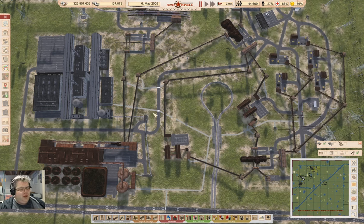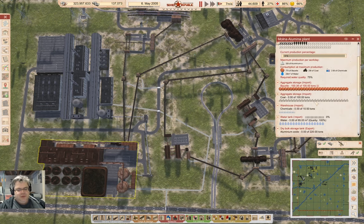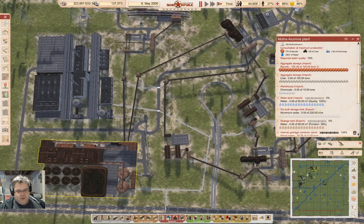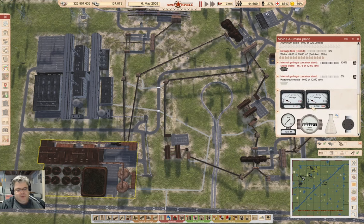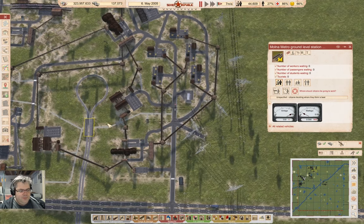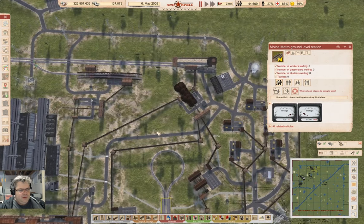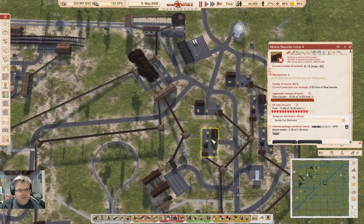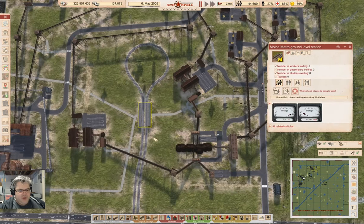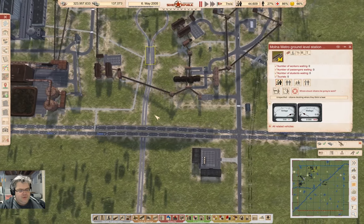I need chemicals and water to get all of that together. Am I actually bringing any workers up here? That's a good question.